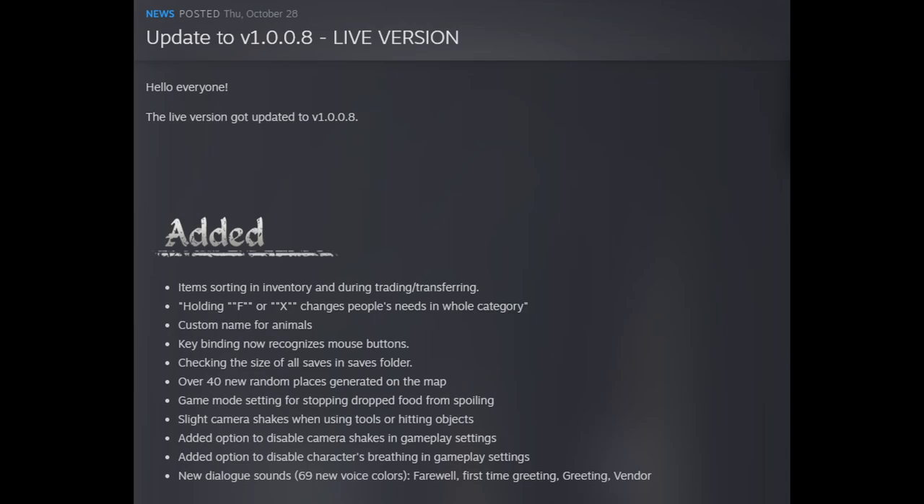Looks like they have added item sorting in inventory during trading and transfer. Holding F or X changes people's needs in the whole category. Custom names for animals — that's going to be kind of cool. Keybind now recognizes mouse buttons. Checking the size of all saves in the saves folder. Over 40 new random places generated on the map. Game mode setting for stopping dropped food from spoiling.